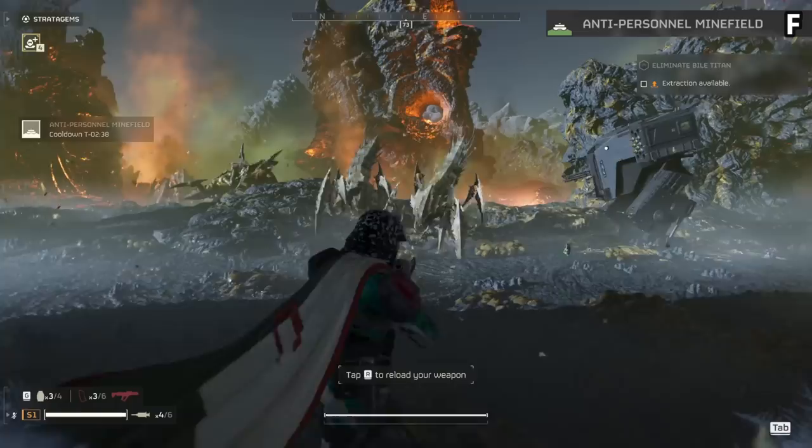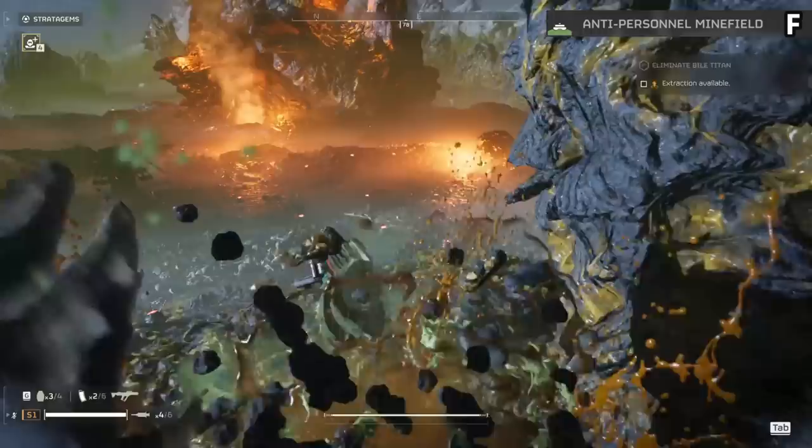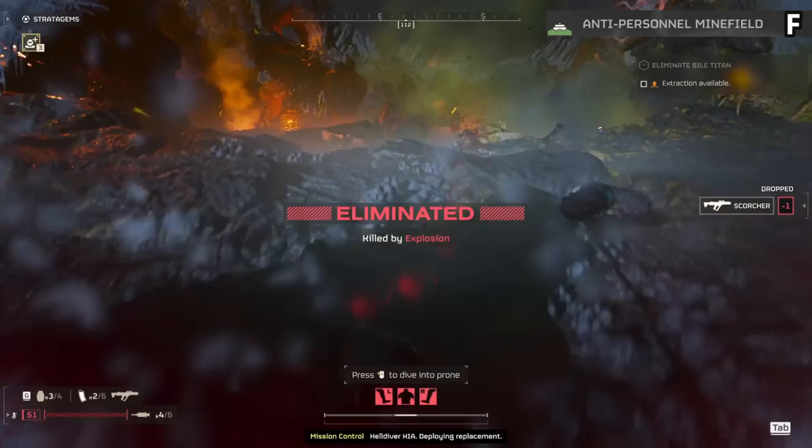The anti-personnel mines are F tier. They place down mines that don't activate well enough and cover your own territory with explosives that make you die instantly. They're a massive waste.